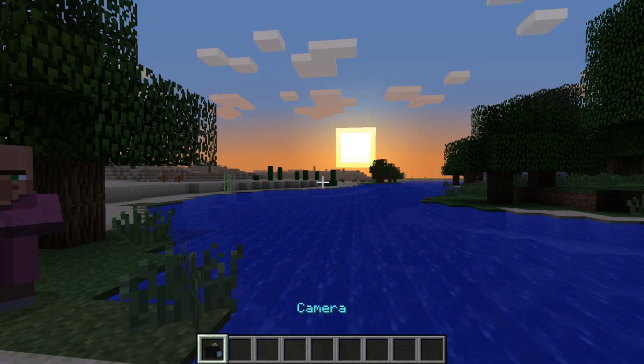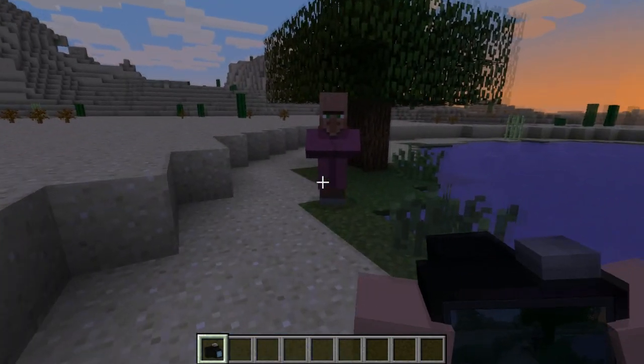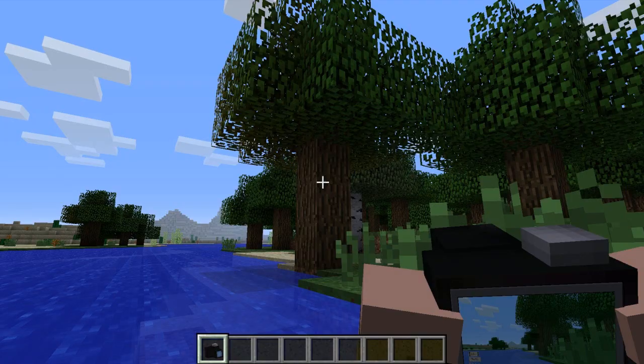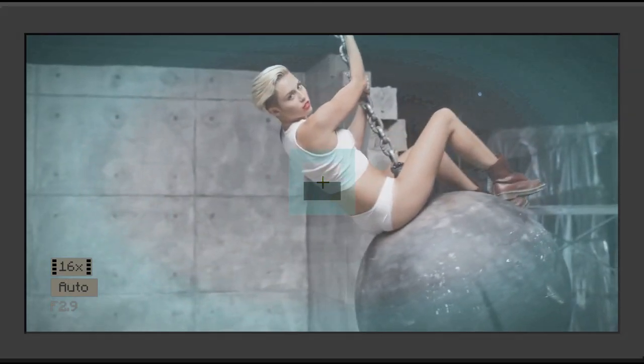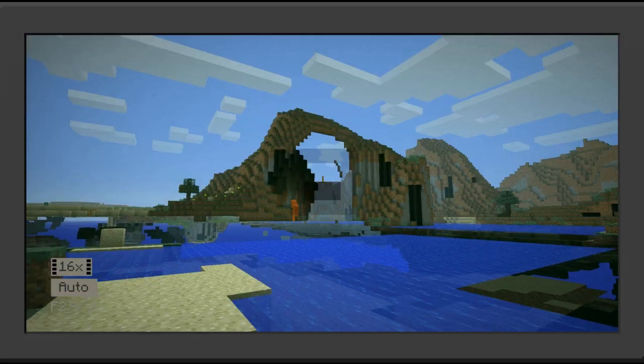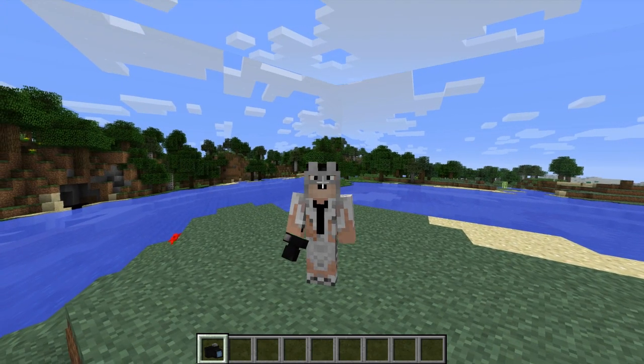Maybe you want to take a picture of the sunset so the sun won't disappear on you — look at this, now the sun's always gonna stay there. Or maybe you want to take a picture of a villager, a tree, a random pig, a piece of coal, dirt, a wrecking ball, and last but not least the chunk errors. Minecraft, anyways guys, that is basically it about this mod.